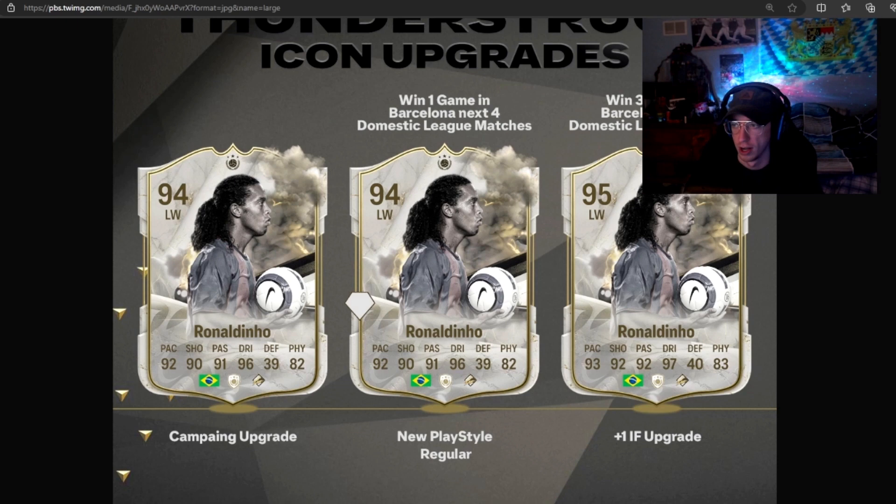They have a win objective and they get play styles and in-form upgrades. It's not going to be a lot, but these cards are going to be crazy if you happen to pack one. Any icon at this stage that could potentially get upgraded is a pretty good pull. If you get a Real Madrid player, you're looking at two in-forms almost guaranteed. There's going to be SPC cards and packable cards released as regular teams, like most promos.